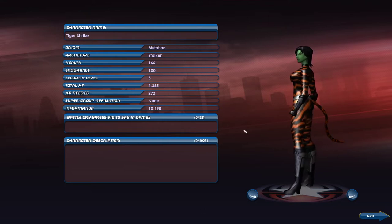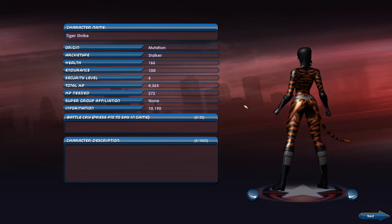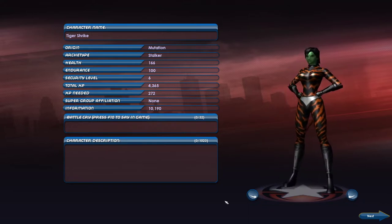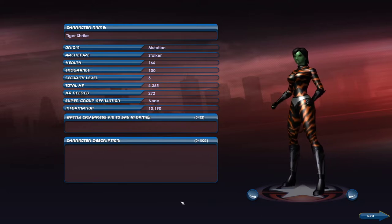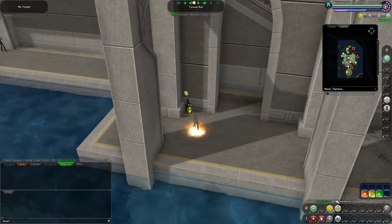Hello and welcome. I am Scrapperlock and this is City of Heroes on the Rebirth server. We are with our level 6 Stalker, currently very close to level 7. We have 4,365 XP with 272 to go to get to level 7, so we're going to get there today. We now have 10,000 information — we need 800,000 by level 22 to get a full set of single origin enhancements on our powers.